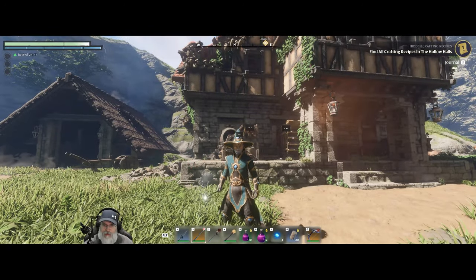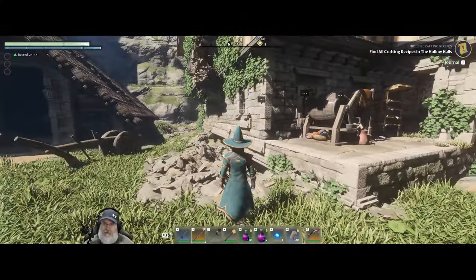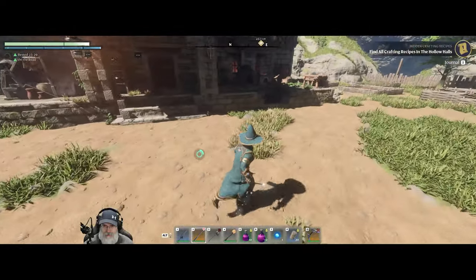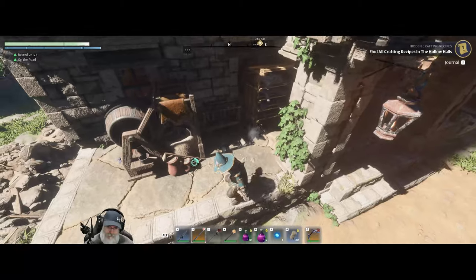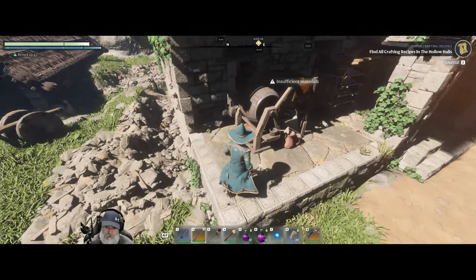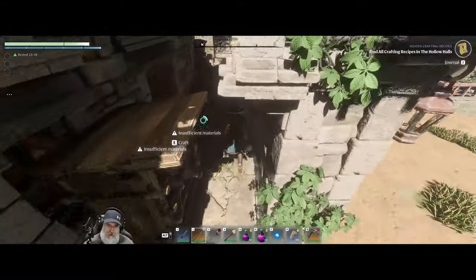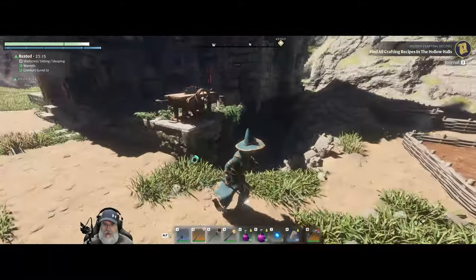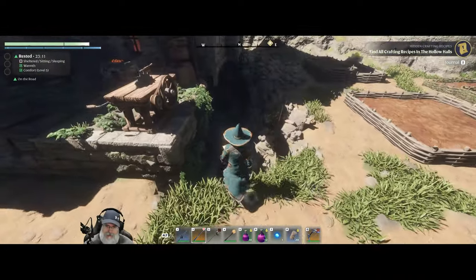Welcome back everybody to Enshrouded. I'm the Bearded OG and in this episode we're gonna get to work on our base here. This will probably be primarily, if not entirely, a building episode. First thing I want to do is get the front porch fixed up. We'll replace the block in the corner here with the rough cut stone block, finishing that all the way across.